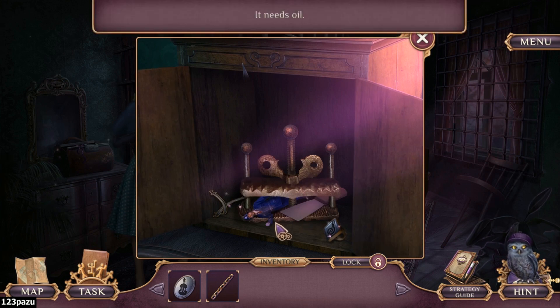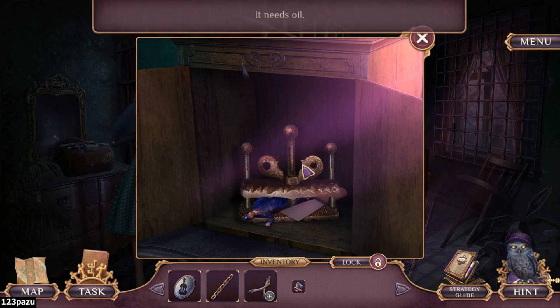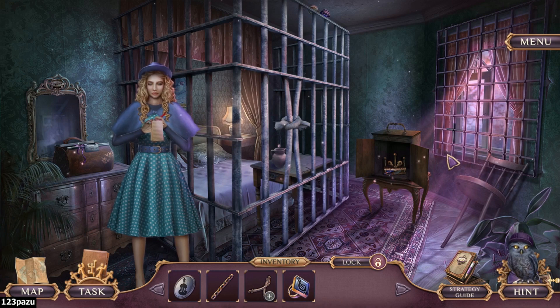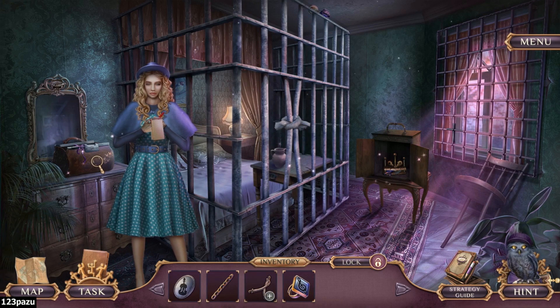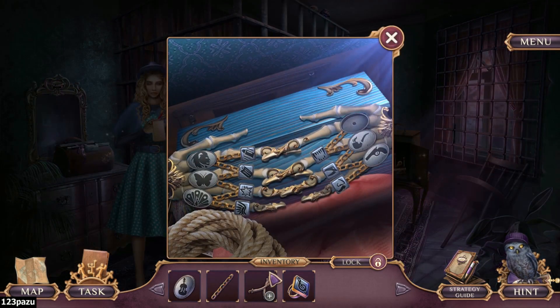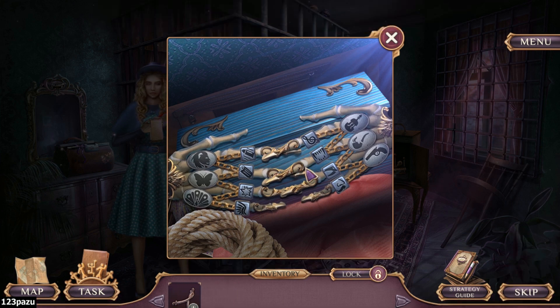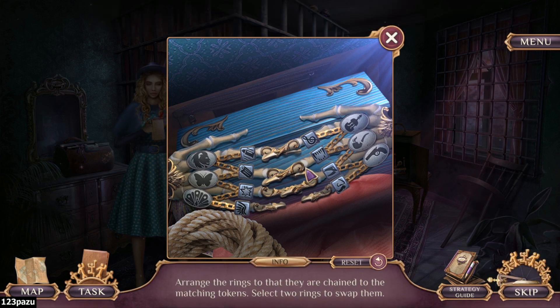Needs oil. What is this? Is it a torture device? It looks like one. Put your fingers in there and then we turn the screws. Yeah, it's a finger pressing device. Time for another puzzle. Arrange the rings so that they are chained to the matching tokens. Select two rings to swap them. Matching tokens.